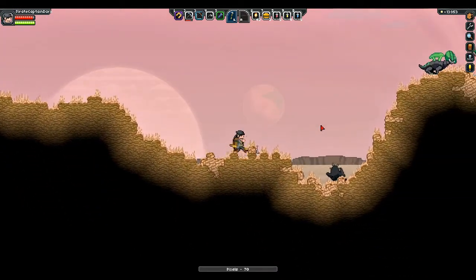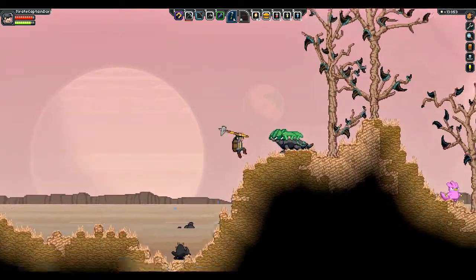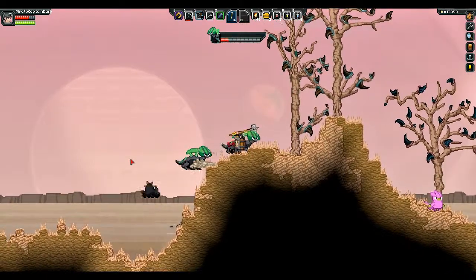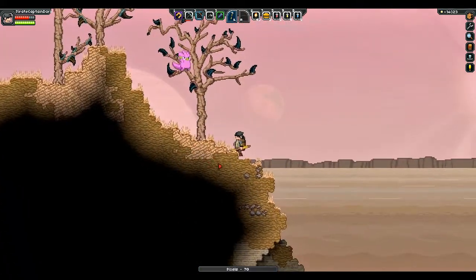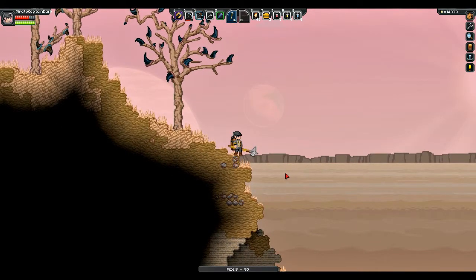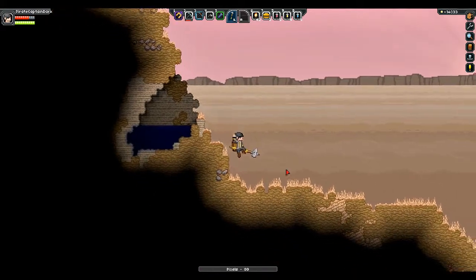What the hell is that thing? Is it friendly? Yeah, that's friendly. These guys, of course — ow! Not friendly. I got him. Oh, is it coming after us? It's bouncing around. Got it. That is a weird-looking tree. What the hell? Looks like it's growing nails.